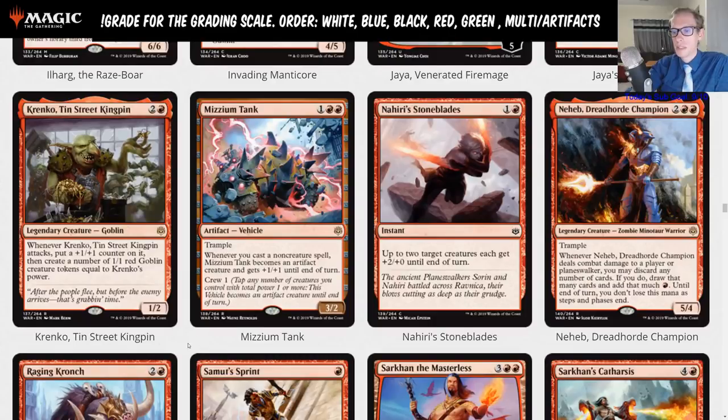Krenko, Tin Street Kingpin is two red, a one-two. Whenever Krenko attacks, put a +1/+1 counter on it and create a number of one-one red goblin tokens equal to Krenko's power. So it attacks as a two-three and creates two one-ones, though those tokens are not attacking. The old Krenko made haste goblins and Legion Warboss makes tokens that attack. I do feel like Goblin Warboss is going to be better than this.